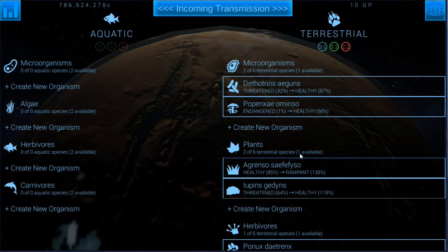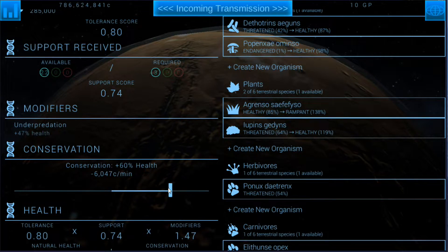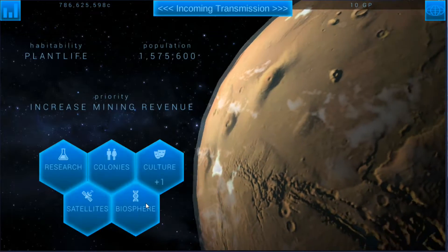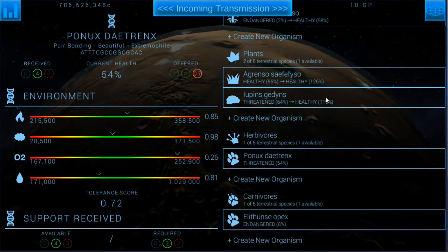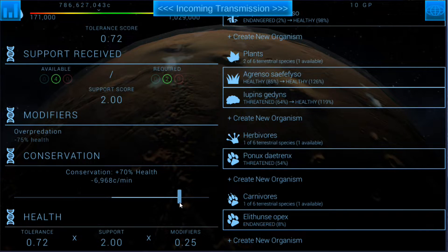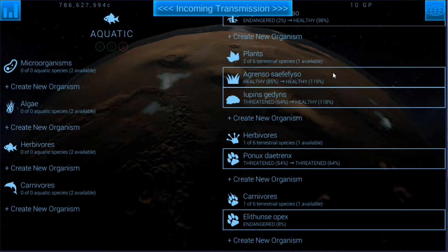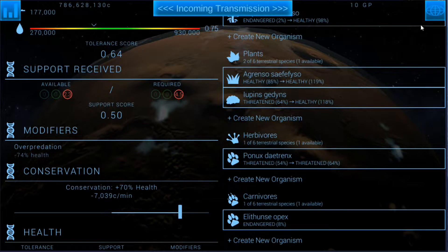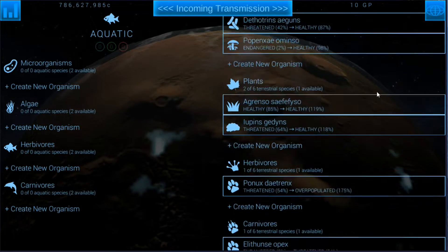You can see I haven't messed much with the aquatic side — that's still putting them at rampant. Plants are looking really good though; I just need to get some trees. Water is something I've got to work on as well. We've got one herbivore and one carnivore to deal with. These guys are threatened, but we can go ahead and increase this, which should also increase our carnivore a little bit because they'll have a lot more support and food. Let's increase this — we weren't doing any conservation for this so let's dump some money into that.